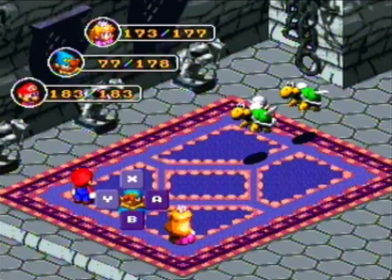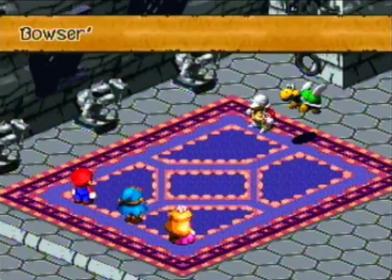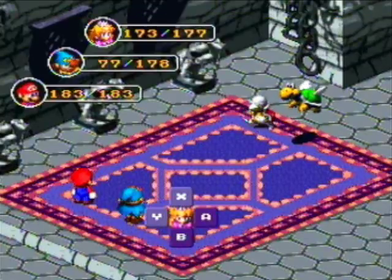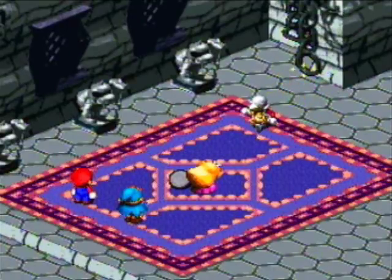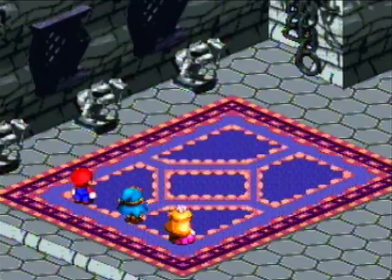The Koopas aren't actually weak to jump, by the way. They're weak to thunder, I think. I thought they would be weak to jump, though, because of the ones earlier. Just this one terracotta left to go — the terracotta army of one.